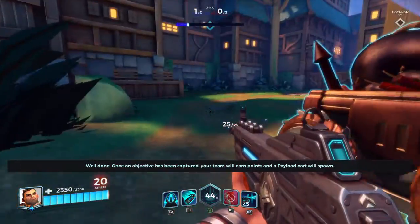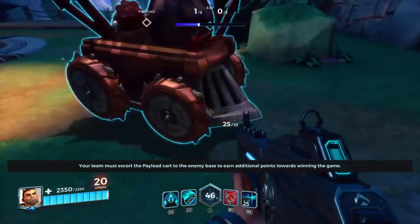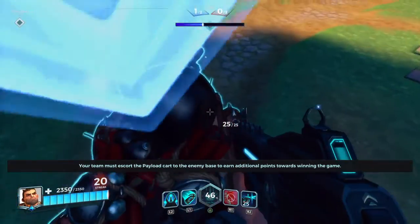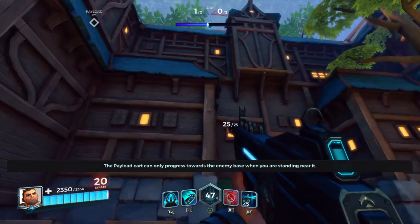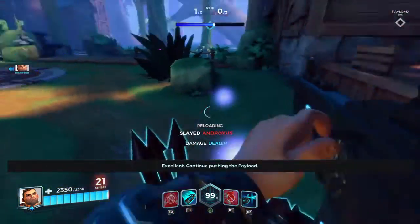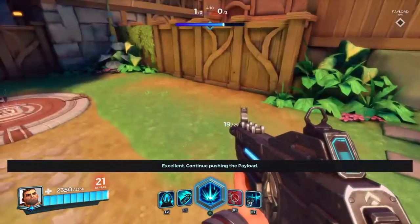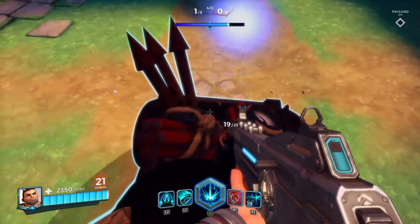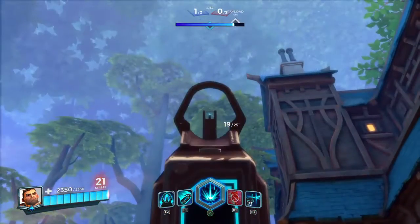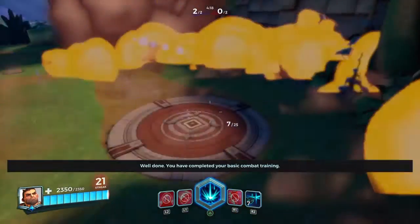A payload cart will spawn. Your team must escort the payload cart to the enemy base to earn additional points towards winning the game. The payload cart can only progress towards the enemy base when you are standing near it. Excellent. Continue pushing the payload. Excellent. Well done.